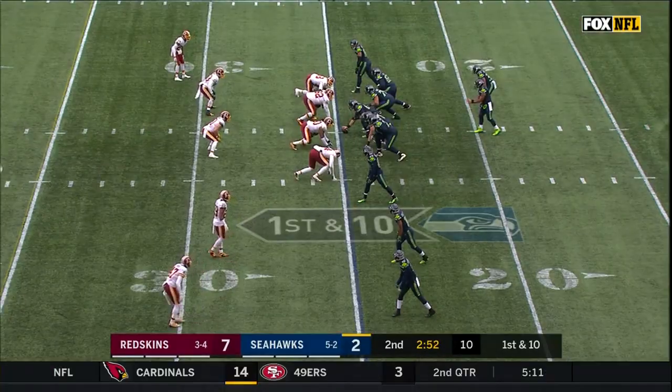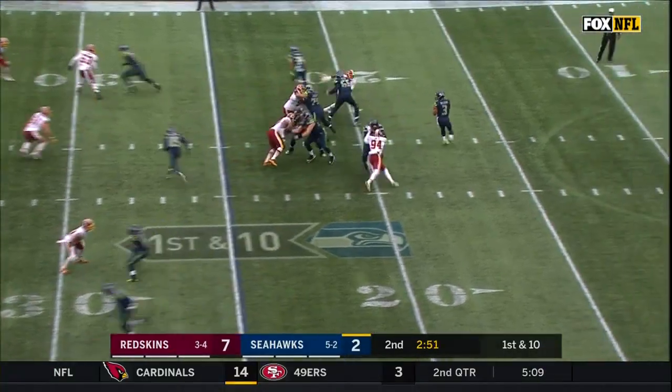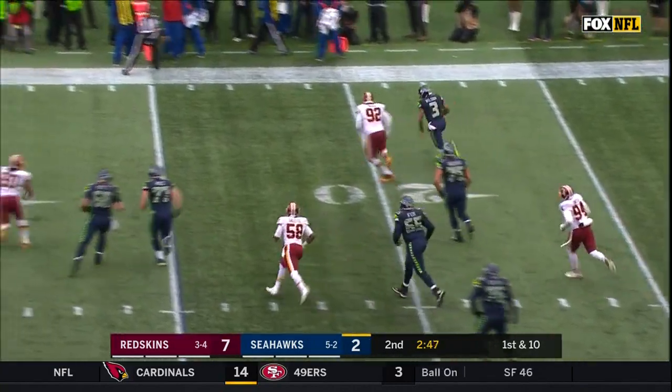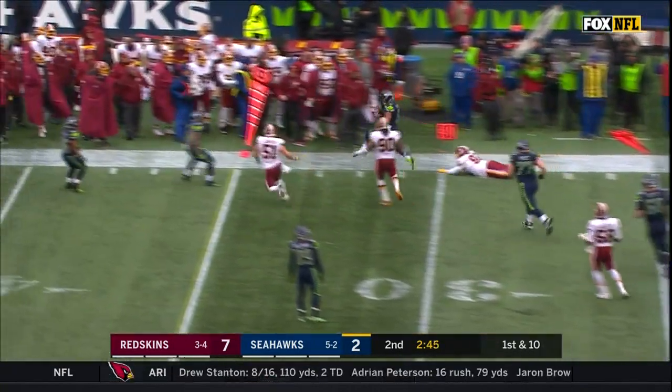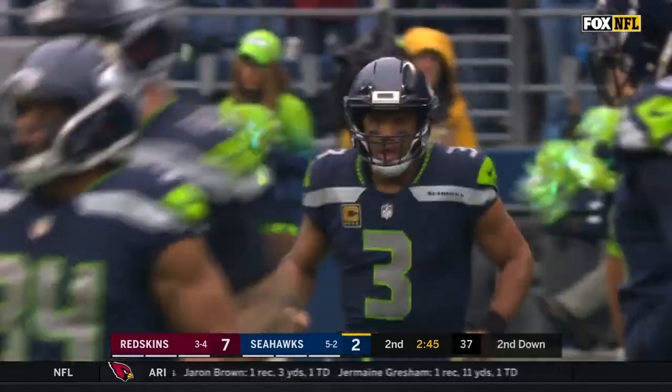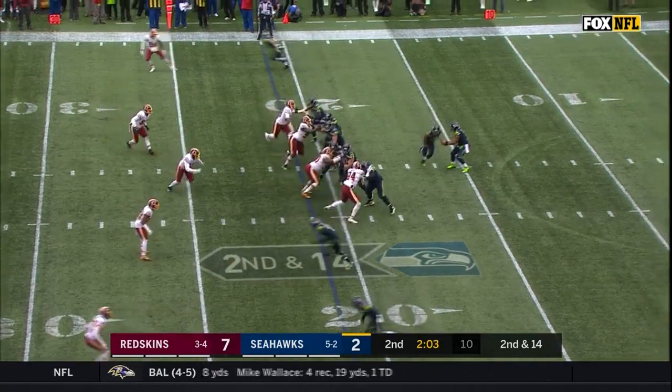So down to the 21. For the most part, Seattle's had very good field position today. So on first down, Wilson gets out of more pressure and he's just going to tuck and run. Wilson's going to pick up a nice gain — spotted out after a gain of six. Not covered too much because of the pressure up front.